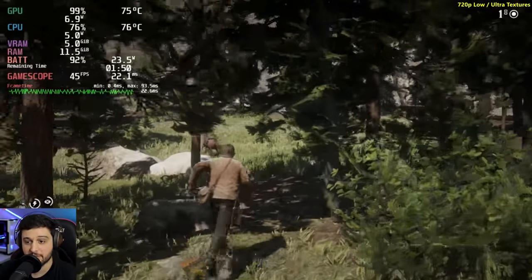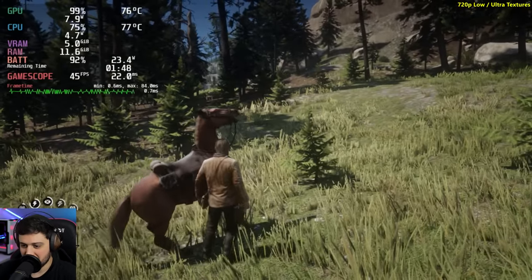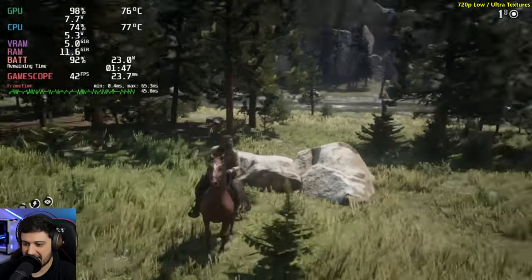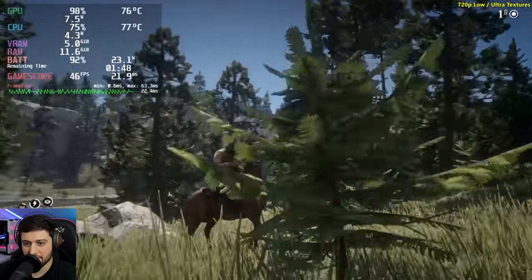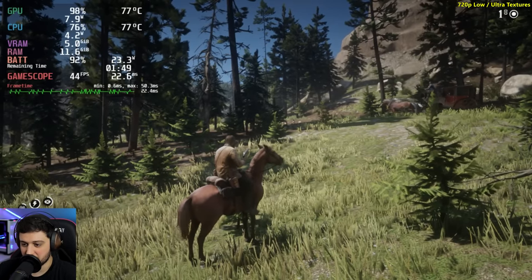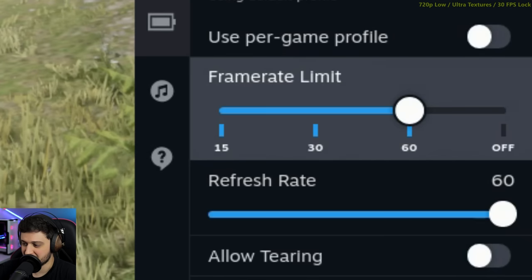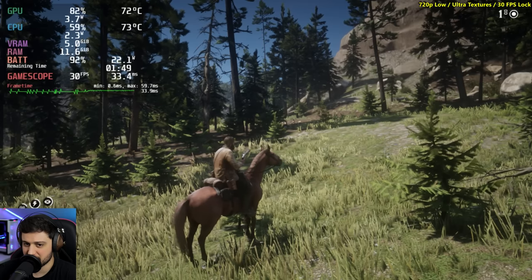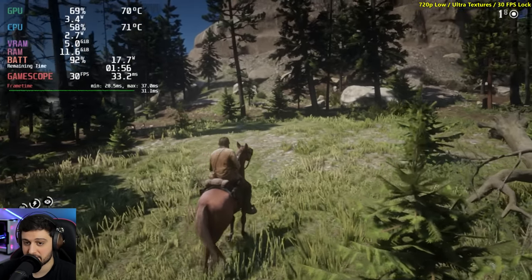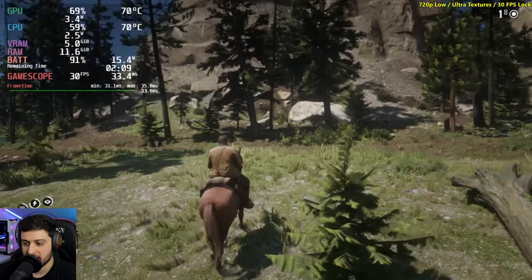Everything is going wrong. I've never played this game with a controller, by the way — that's what's happening here. This is completely unplayable in terms of frame time consistency. It just stutters way too much, so I don't think I would enjoy my time like this. I'm going to try capping it to 30 frames per second using the Steam Deck's built-in cap, and then also try the in-game cap, which is supposedly a little bit better in terms of input lag.